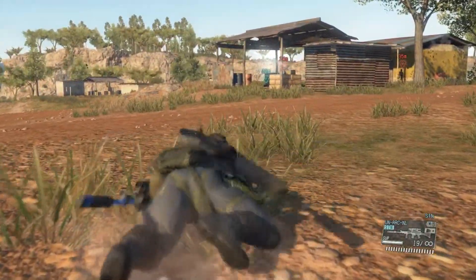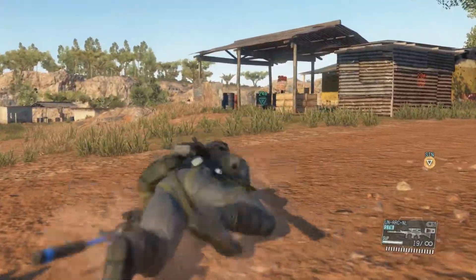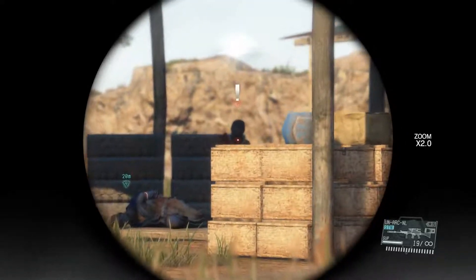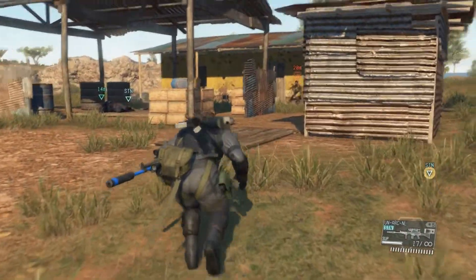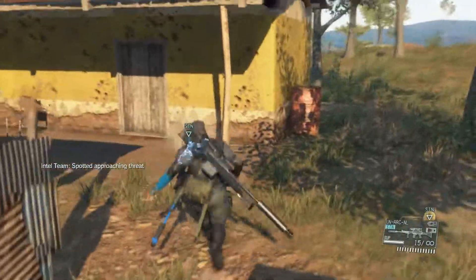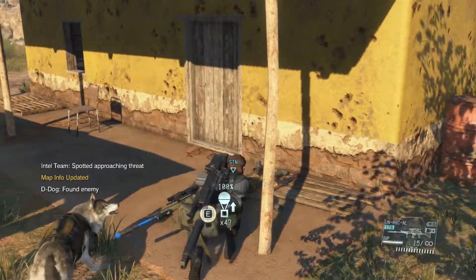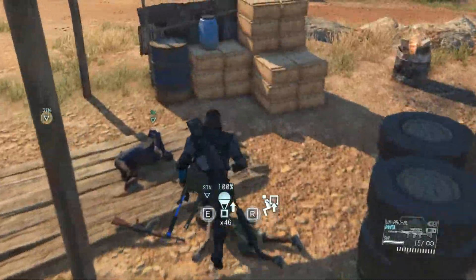Your mission objectives are to extract the child soldier's commander and their captive — the general's number two. This child soldier platoon decided to break away from the Mbele state militants. They took the number two captive and have occupied an abandoned village. Start by checking that location on your map. The child soldiers will treat you as an enemy, but they're just kids — see that they don't get hurt.